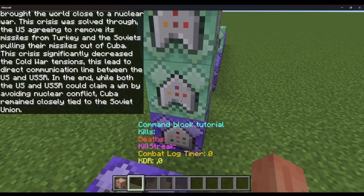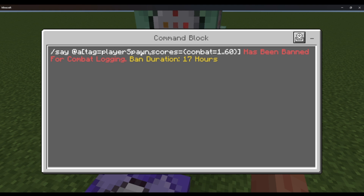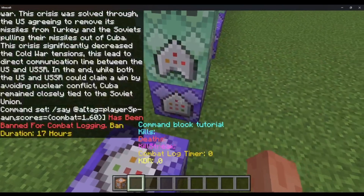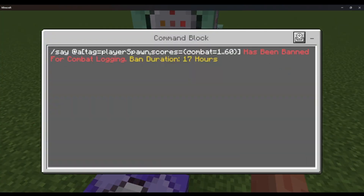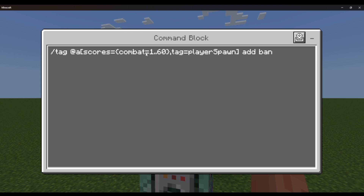I accidentally copy-pasted that part. Chain conditional always active — say at a, tag equals player_spawn, scores equals combat equals 1 through 60. That tests for the player we detected in the command block below and announces: '[player] has been banned for combat logging. Ban duration: 17 hours.' You can change this to whatever. Then chain conditional always active — tag at a, scores equals combat equals 1 through 60, tag equals player_spawn — and they get banned.